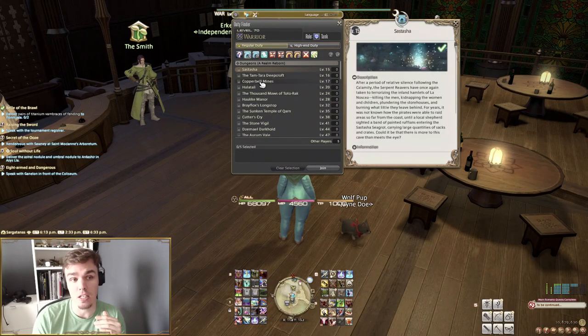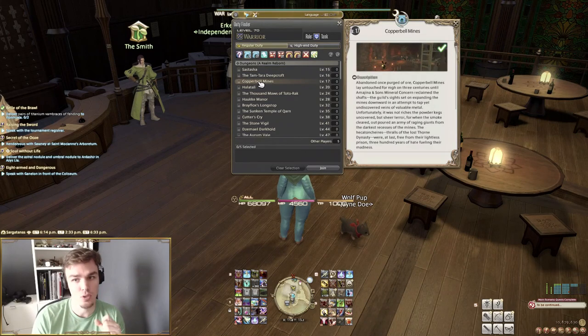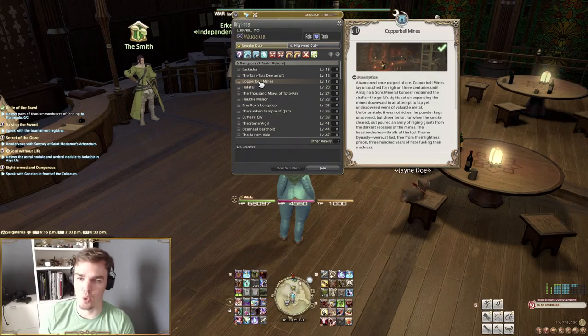That gets you to level 16. At 17, we add Copperbell Mines, so now we have three things in the roulette. That will come from a main story quest called Into a Copper Hell.